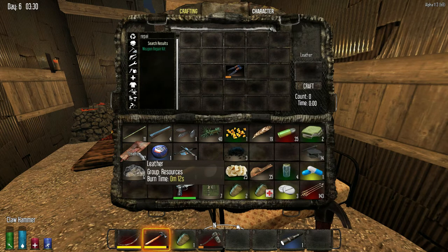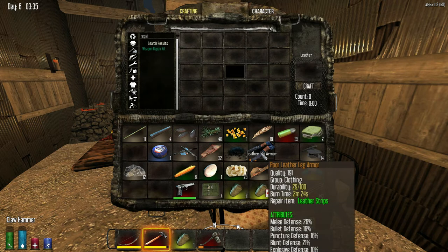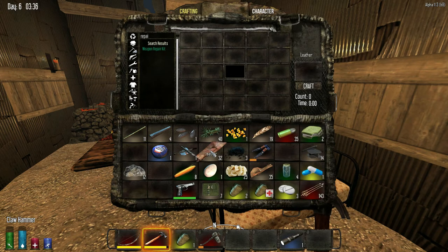So what else do we need to do? So now the leather — I can just put all the leather in there and I'll only use up what it needs. Repair the leather ones that are there, right? The leather pants that you have.